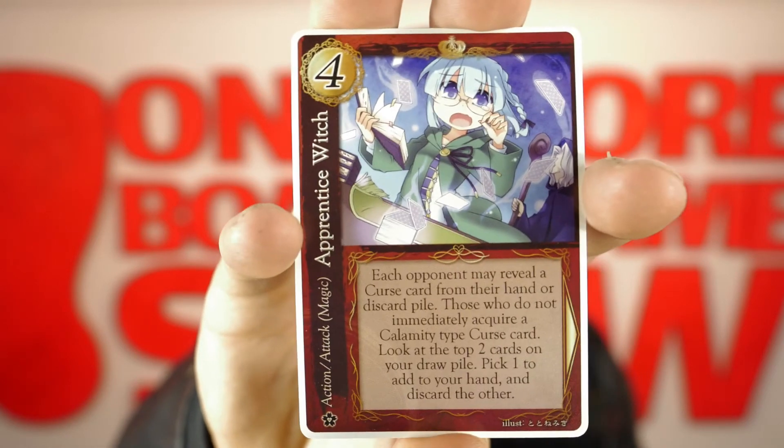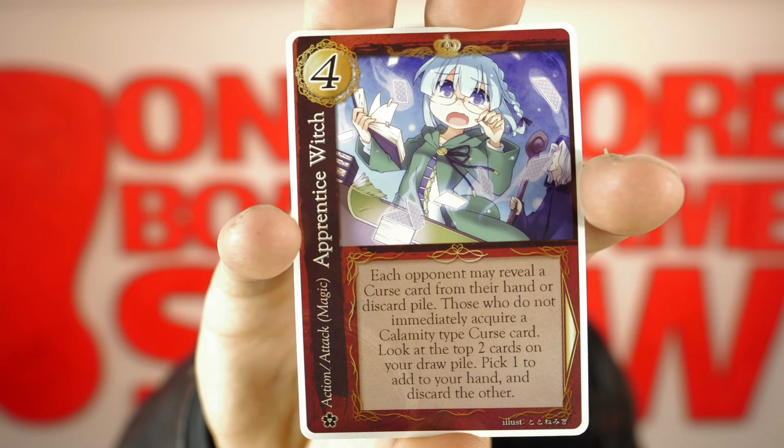Apprentice Witch. Each opponent may reveal a curse card from their hand or discard pile. Those who do not immediately acquire a calamity-type curse card. Look at the top two cards on the draw pile, pick one to add to your hand, and discard the other.